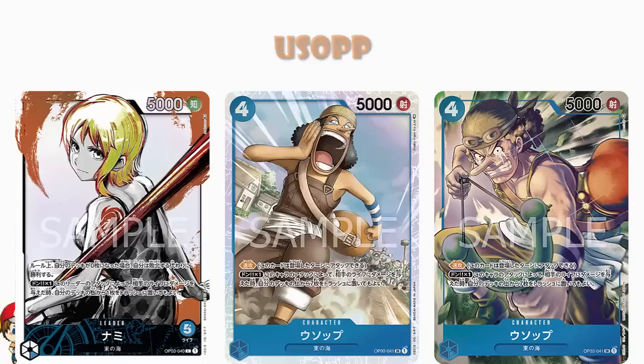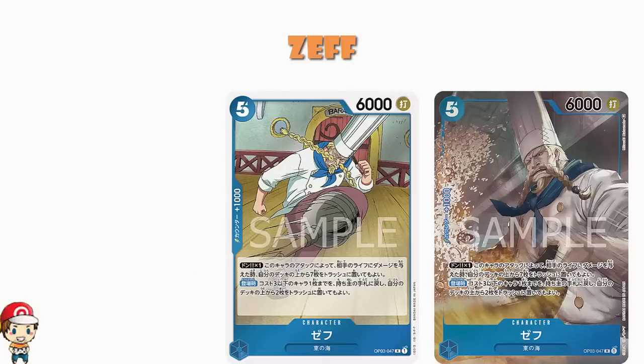Also in that deck, Zeph is great — another really good card for that particular blue milling deck. It's another one we've mentioned before: 5 cost, 6,000 power, counter plus 1,000. Don X1: when your opponent takes damage through the attacks of this character, you may trash seven cards on top of your deck — same as Usopp. But on play, you can return a character that costs three or less to their owner's hand and trash the top two cards of your deck. So you've got more milling but no rush, though you get to put a character back to your opponent's hand. If they've got one blocker on the board and you need to get an attack through, load Zeph up with Don, get rid of their blocker, and have at it. I'm kind of loving blue in OPO3.